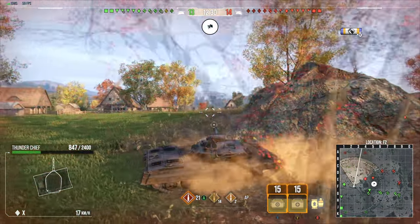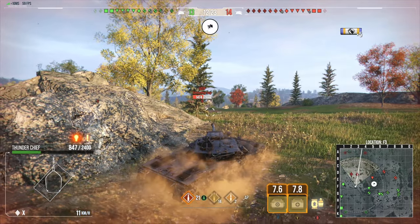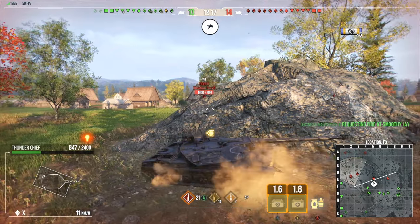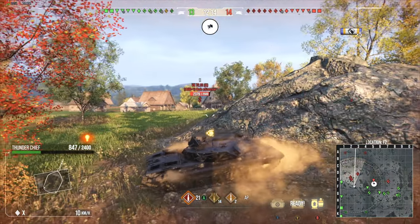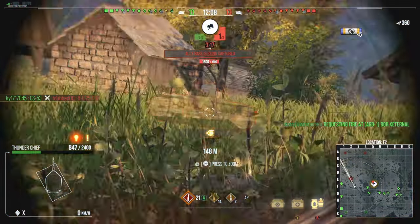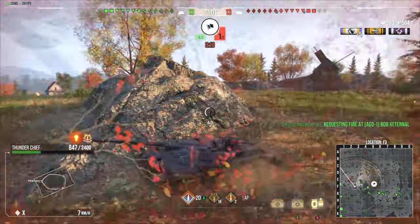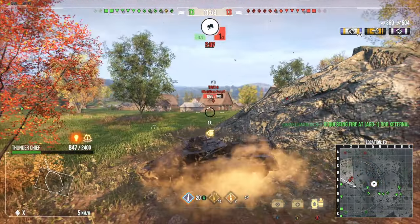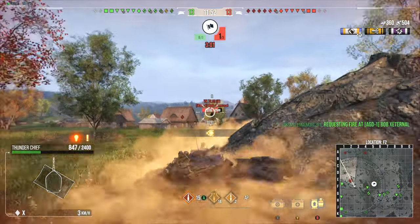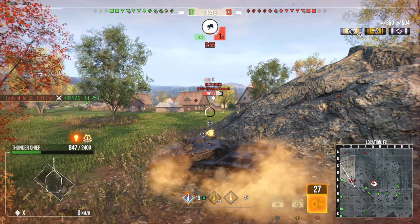Something that Wargaming doesn't seem to understand is that some people like different setups, and that's one of them. 100mm side armor, though. Tiger 2 coming up. And a VK — hey, look, it's the one that didn't get the buff. 560 alpha, 10-second reload. This thing is definitely going to be a really good sniper tank. The reload feels really long at 10 seconds, but it's 10 seconds with amazing alpha — 560. In terms of trading, this thing is going to be an absolute monster.